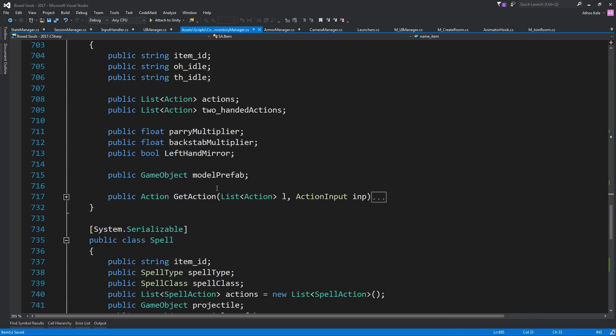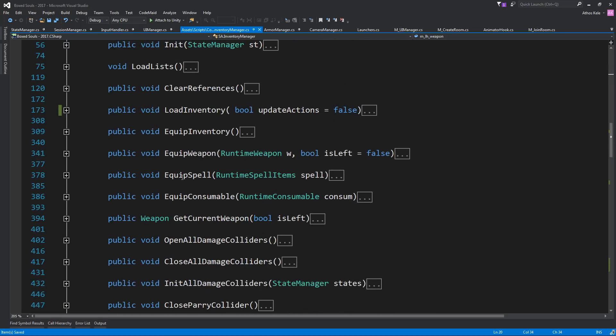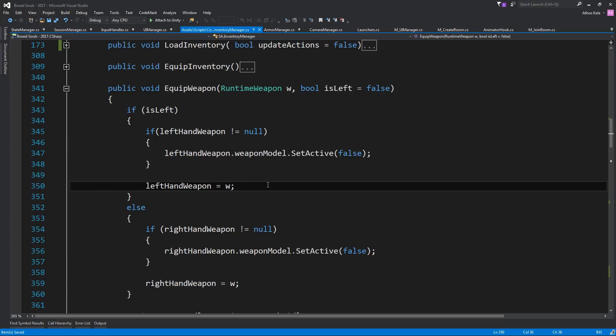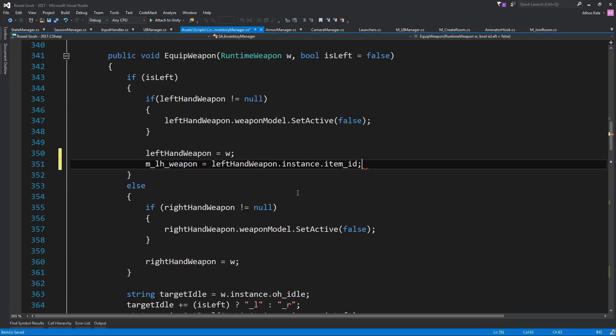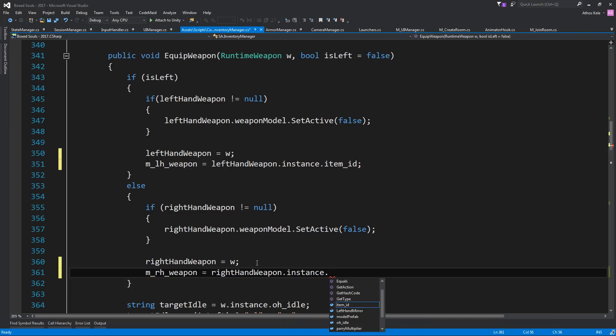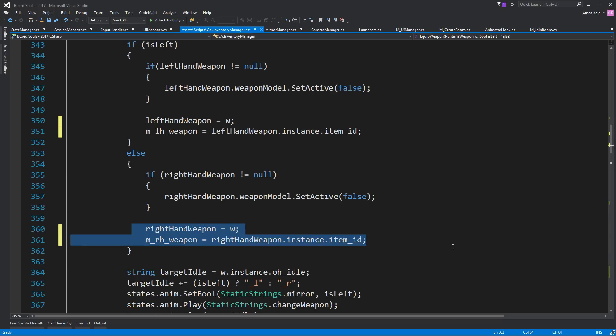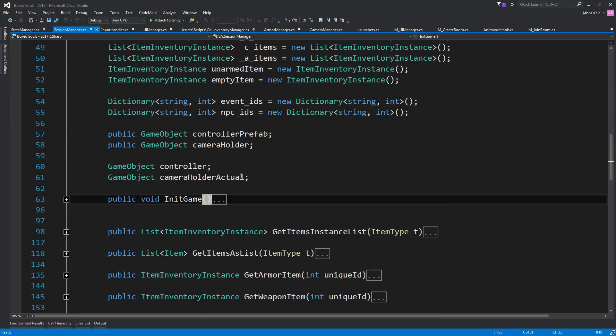We don't actually need to do the same for the inventory manager because we only have to pass 'mRightHandWeapon' and 'mLeftHandWeapon'. But on EquipWeapon, when we're equipping a weapon, we say 'leftHandWeapon.leftHandWeaponInstance.itemId' and similarly 'rightHandWeapon.rightHandWeaponInstance.itemId'. We do this so we know when somebody changes a weapon — when it's equipped it's also going to update the multiplayer string so we can sync that.